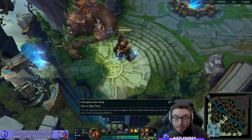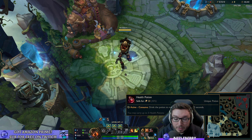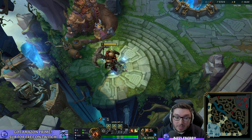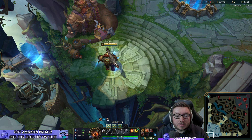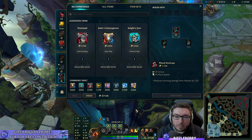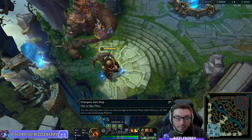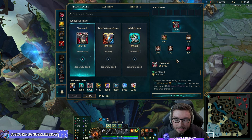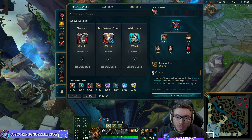After Relic Shield, Locket, and boots, it gets very difficult to generate gold as a tank support since you won't be getting many kills. For a third item, most people default to Thornmail. Note that Thornmail no longer applies Grievous Wounds when you crowd control people — that mechanic was nerfed. However, the Bramble Vest component means anyone who auto attacks you takes damage and gets a 40% Grievous Wounds debuff for three seconds.